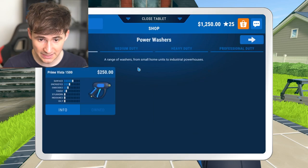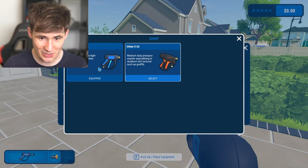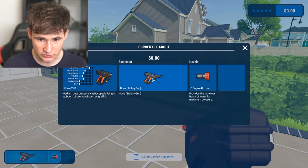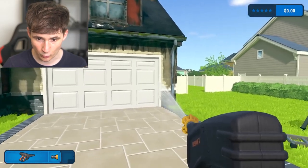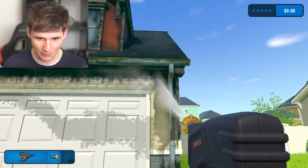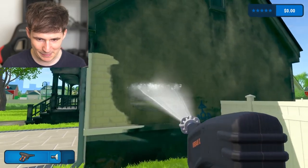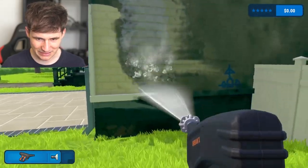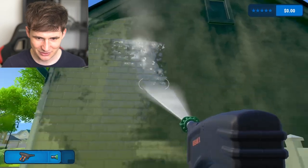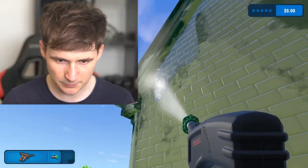Without further ado, let's get the medium duty. Is it on? Oh no, no, no — we're not done. All right, Prime Vista, get out of my sight. I am getting approved. Whoa, yes, this is better. You can feel the power. You can feel the power is in me. This has such a bigger blast — just look how much it cleans, it just cleans a lot faster. You can smell the power. I mean, you shouldn't usually smell it — it's probably leaking oil. We can literally reach the roof. Now it's going to get a bit faster.